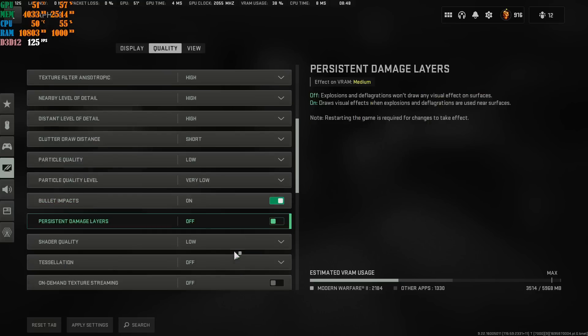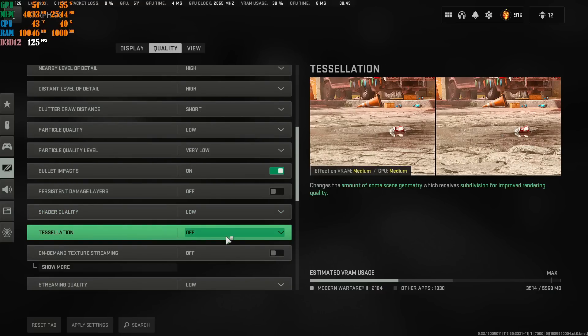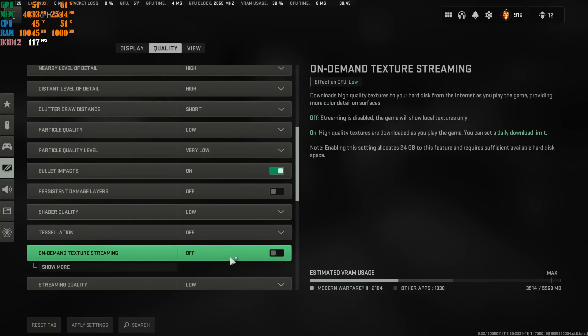Damage Layers is your own personal preference. Shader Quality — Low. Tessellation — always OFF. Don't switch it on, especially if you're already struggling with the game. Leave it off.